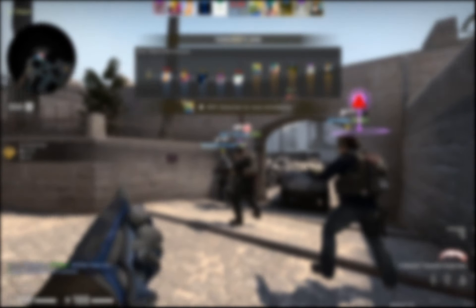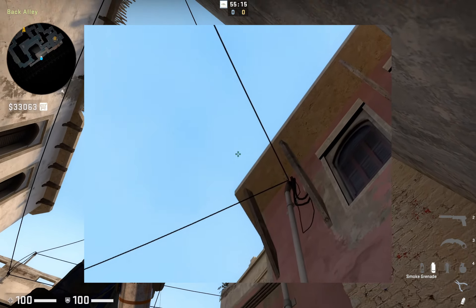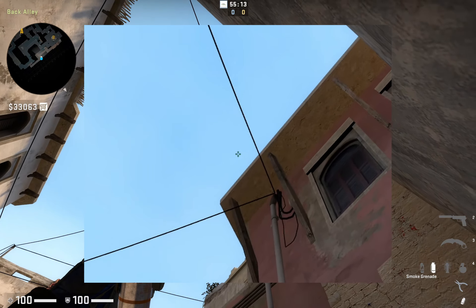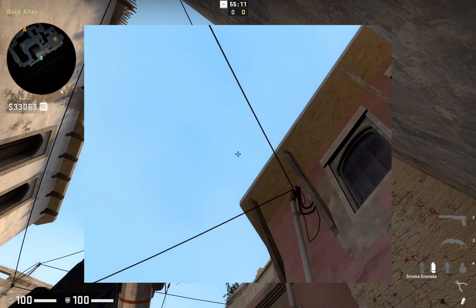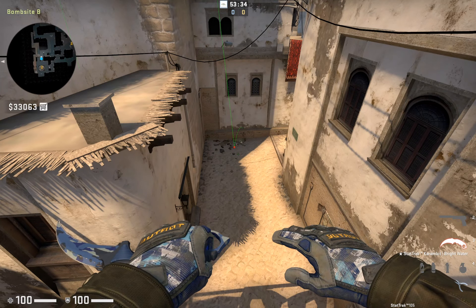The final smoke for today is a short smoke. Get into this corner of the back alley and look halfway between the wire and the edge of this building, which makes a triangle. Line up horizontally with the spot where the wire meets the building, then perform a jump throw. Short is now blocked off, helping you to take the site.